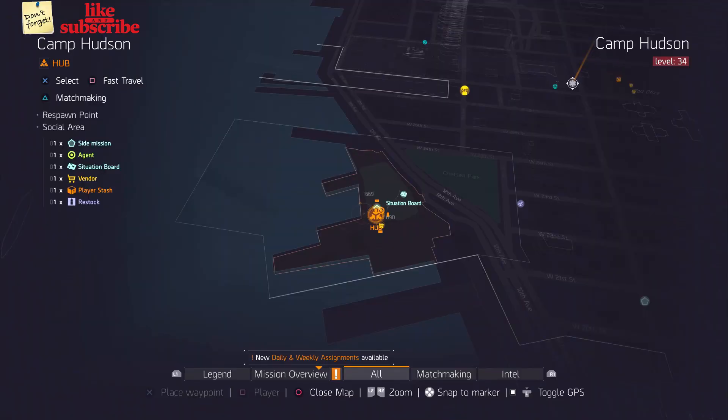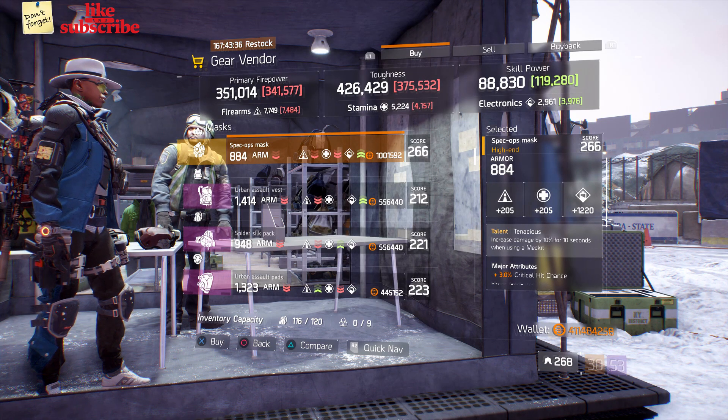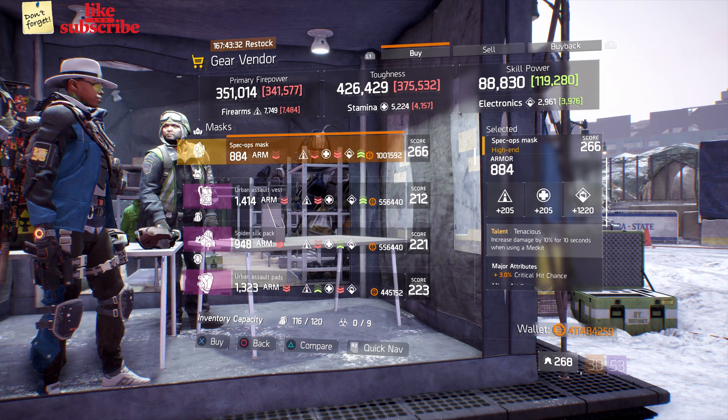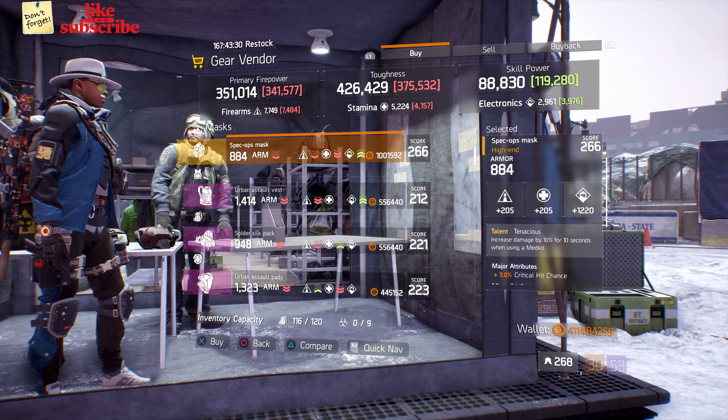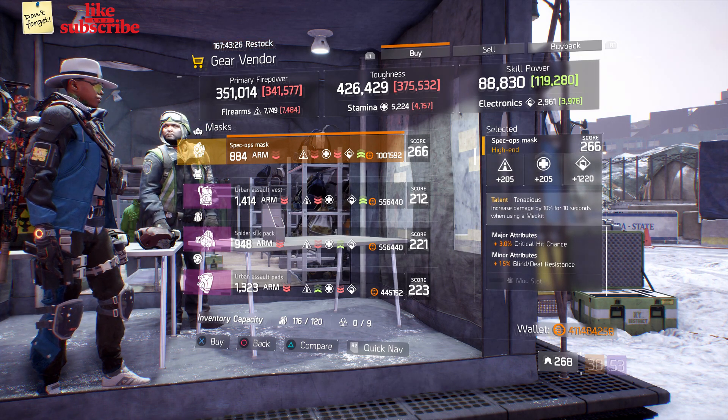For our first gear items, you want to head over to Camp Hudson. The gear vendor has the Spec Ops Mask with the talent Tenacious on there. It has a gear score of 266, the armor is 884, its roll for electronics is 1,220, and the attributes this has is crit chance and blind death resistance.